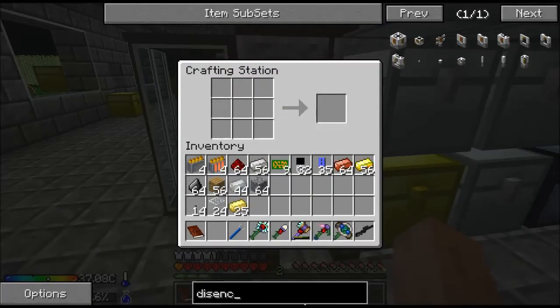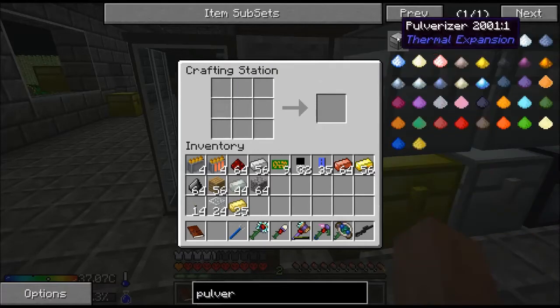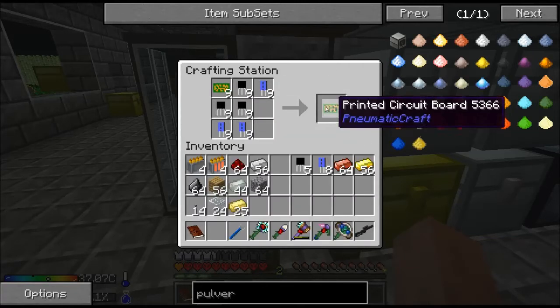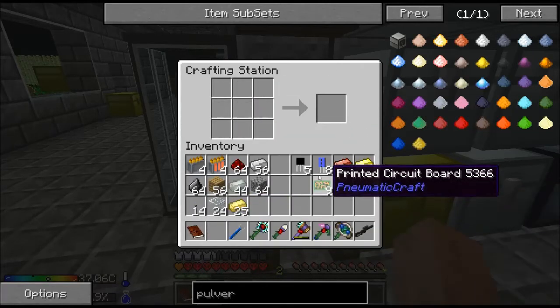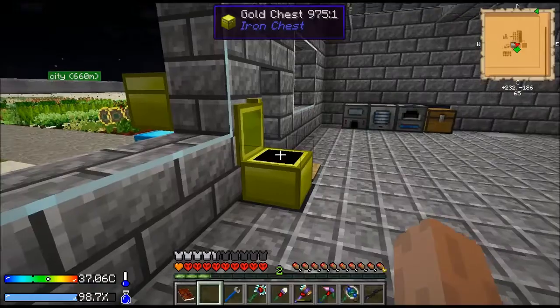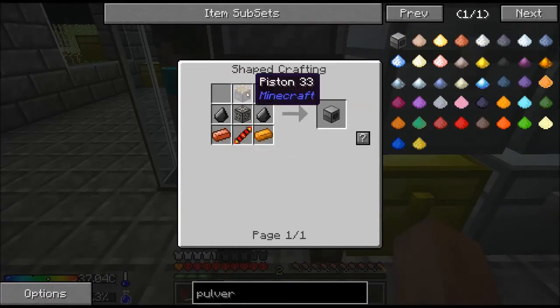I was looking up something else here. We're going to end up making a bunch of pulverizers. First, we've got to make a bunch of these. I'm just going to make them all. Let me get rid of those real quick — my inventory's going to fill up otherwise. We're not going to make nine pulverizers, in case you were wondering.